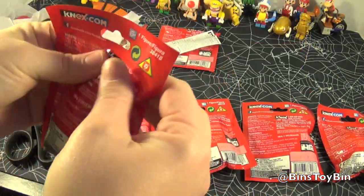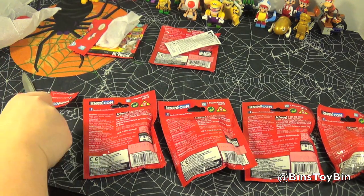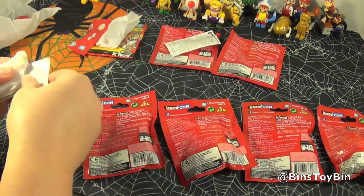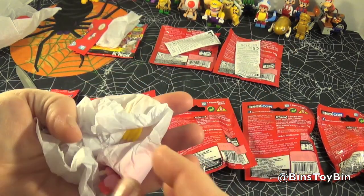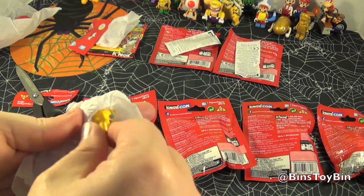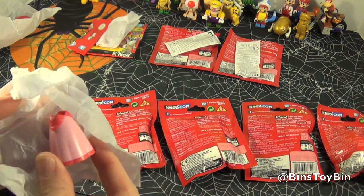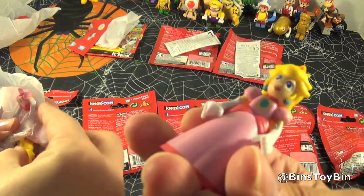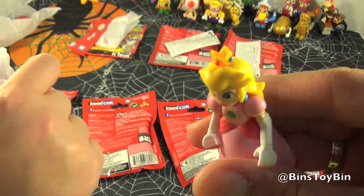This one has the third number underlined, and this one is Princess Peach. We don't have to put her together either — we have her already. That's what she would look like all together. She came in the last set of Super Mario blind bags for the first time, but they repeated her this time.